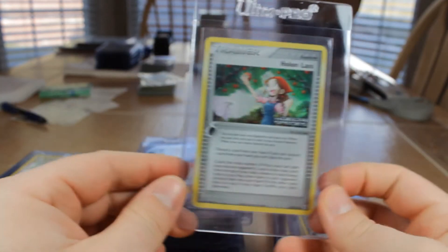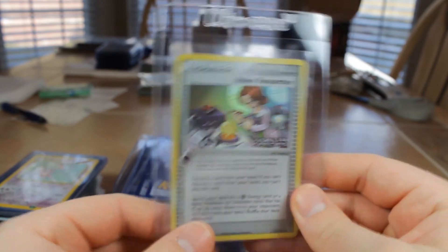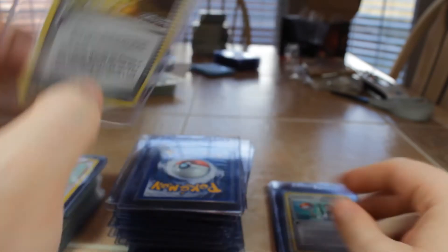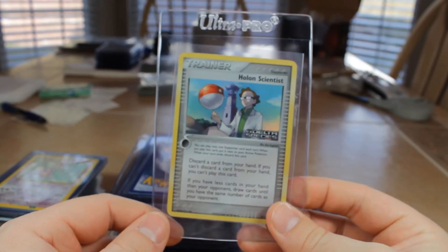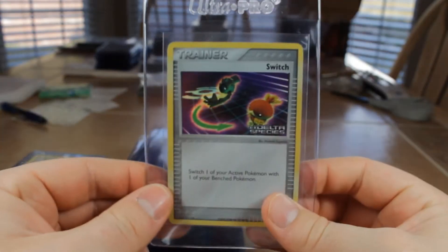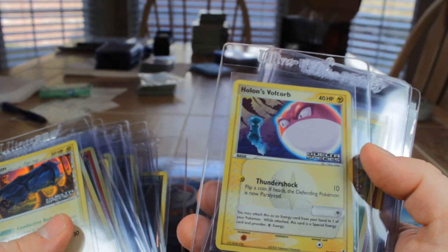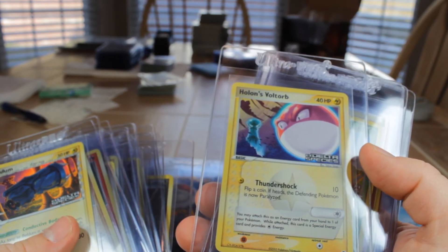Holland Farmer. Holland Lass. Holland Mentor. Holland Research Tower — great place to live. Holland Researcher — that's where the researcher works, it's a tower. Holland Ruins — that's where I would live. Holland Scientist throwing up a Voltorb like a basketball — probably not smart. Holland Transceiver. Master Ball. Super Scoop Up. Potion. Switch. Dark Energy. Holland Energy. Holland Energy GLFF. WP. And Metal Energy. So that is the complete Delta Species reverse set going to PSA.